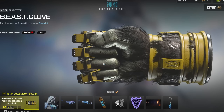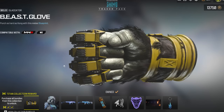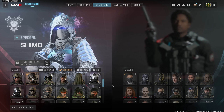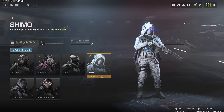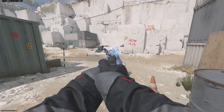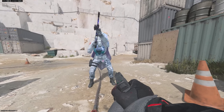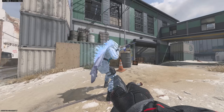I wonder if we could put camos on this. Imagine this with Interstellar. Hopefully you can put camos on it. The Godzilla Operator skin is for Byline, so it's on the spec routine. Here's what the skin looks like in game — it clearly stands out. Very unique looking. There's really not any other skin that looks like this in the entire game right now.